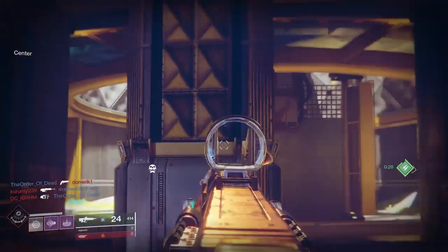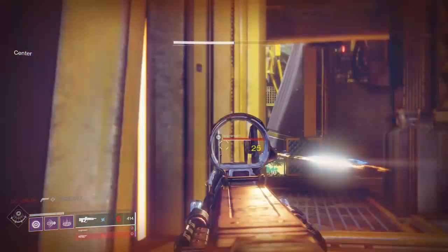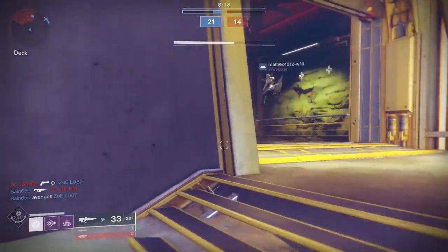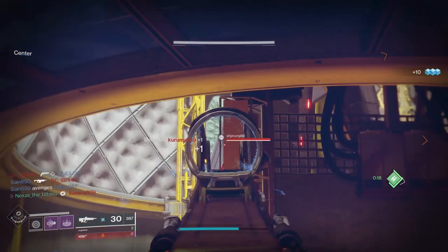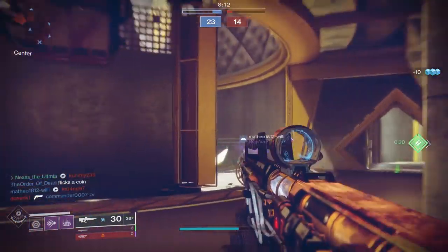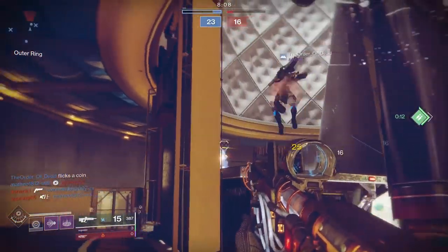I don't really need much more stability when you've already got Zen Moment — that's the thing. So for a roll on console, you're better off getting a roll that can do everything: range covered by the perks, stability covered by Zen Moment, and you've just got a decent all-around roll for console.